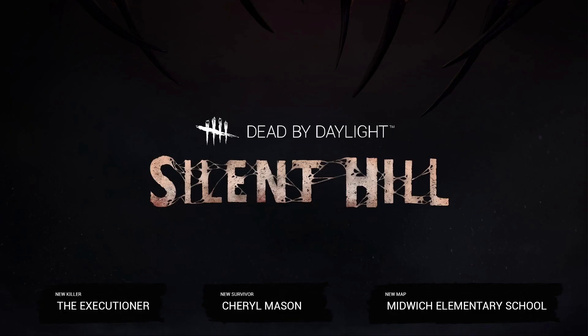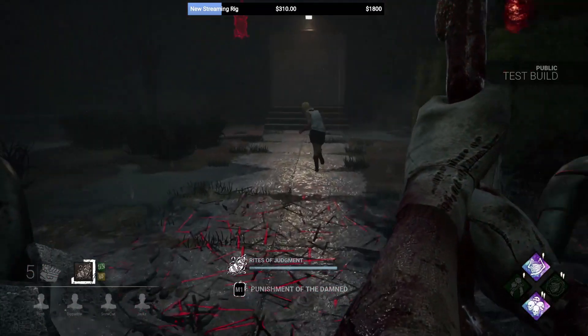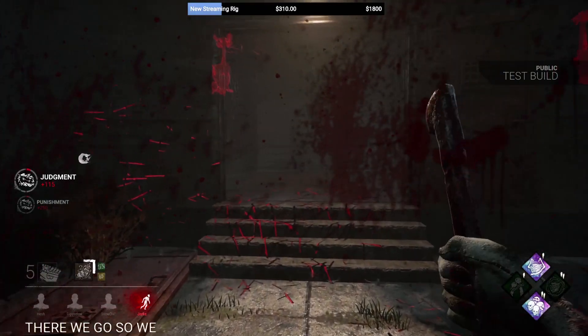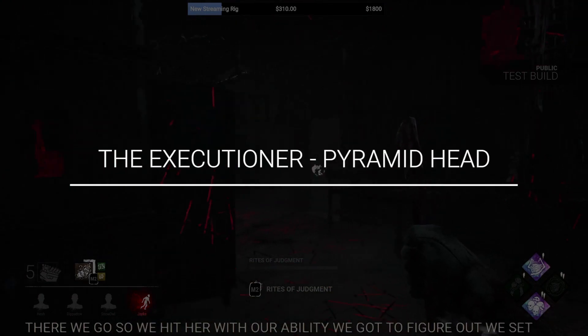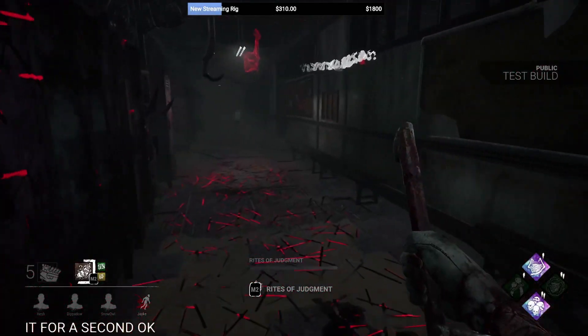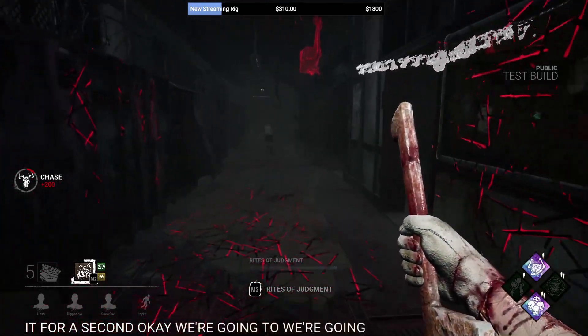What is up everybody and welcome back to The Obsession. Yesterday we got word that Silent Hill was officially being added to Dead by Daylight by way of Cheryl and Pyramid Head. In this video we're going to be breaking down Pyramid Head, aka the Executioner's abilities and his perks directly from the PTB that also went live yesterday.